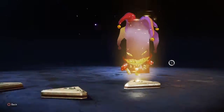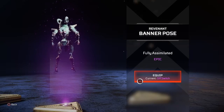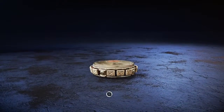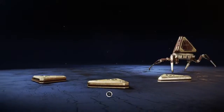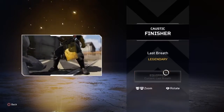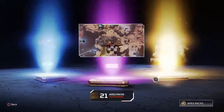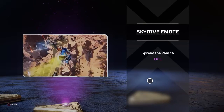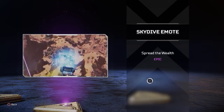A legendary banner frame for Mirage — and what's this? Fully assimilated! Oh, that looks nice. Crypto can now run across the entire map with his death totem, which is nice. Another legend — no way, you actually got that? That's the one I want. I already have that one. The skydiving emote for Watson — spread the wealth, bro. That's money, give that to me.